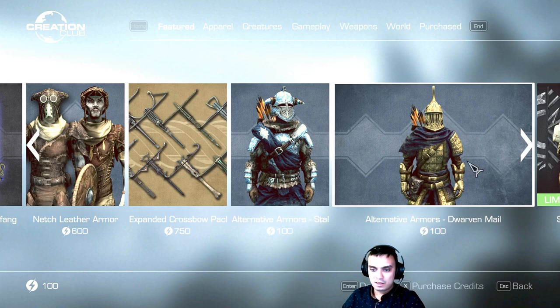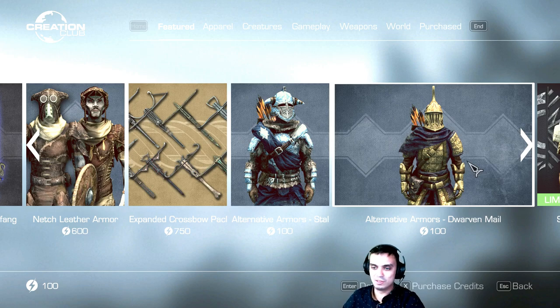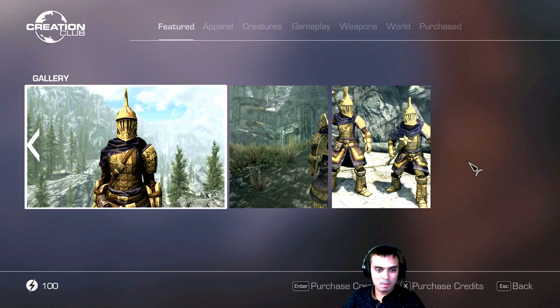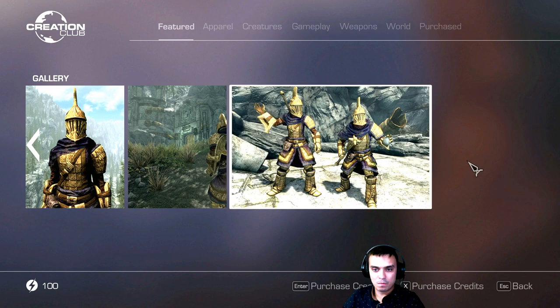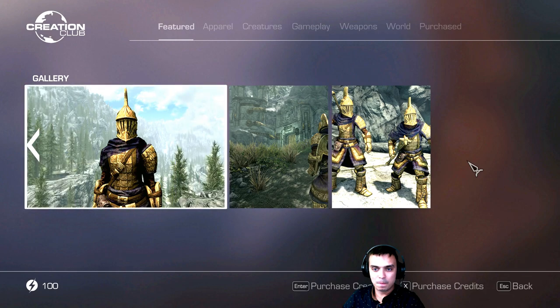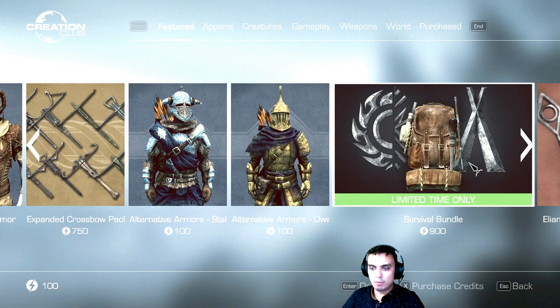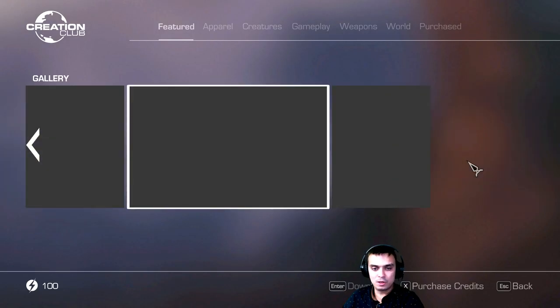Then alternative — wait, alternative? What the hell did I just read? Jesus Christ. Dwarven male armor. Survival bundle for 900 — I already have it though, but if you want to get it you can get it.